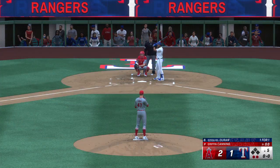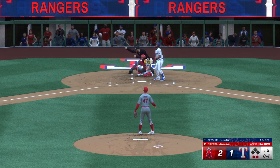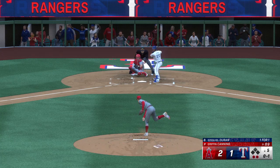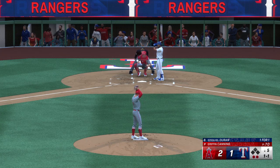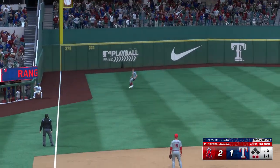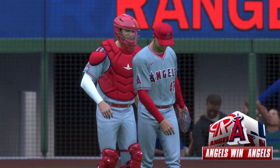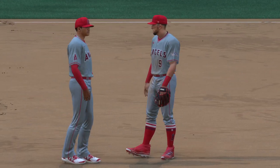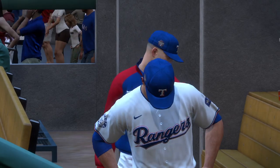Last chance for the Rangers — Ezekiel Duran next to hit. That gets the top of the zone for a strike. He's controlling things out there on the mound, been in attack mode since the very start. Next pitch is outside. Lifts it to left — he's got it! Ball game! The Angels hold on to win a tight one, 2-1. A classic pitching-and-defense game — a lot of good execution, and neither team beat themselves, but ultimately it came down to one or two key plays to make the difference.